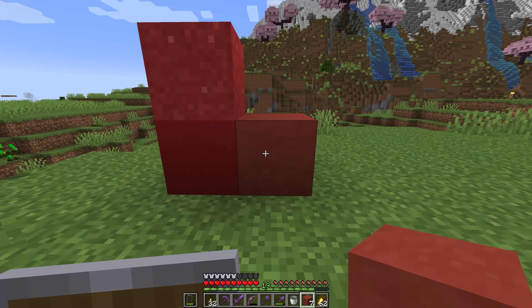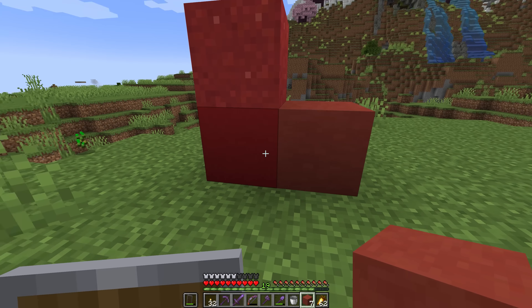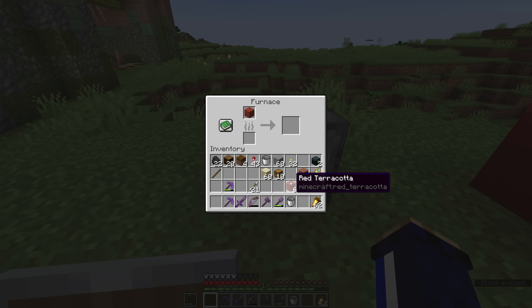Before the World of Colour update, before Minecraft 1.12 introduced concrete, some folks would use a resource pack to completely recolour terracotta blocks to more saturated versions, which might actually have been what prompted Mojang to introduce the concrete colour palette in the first place.